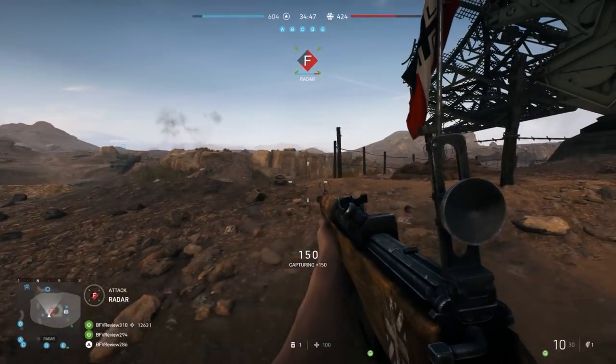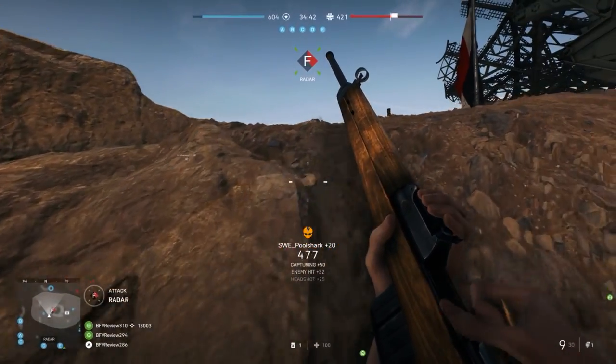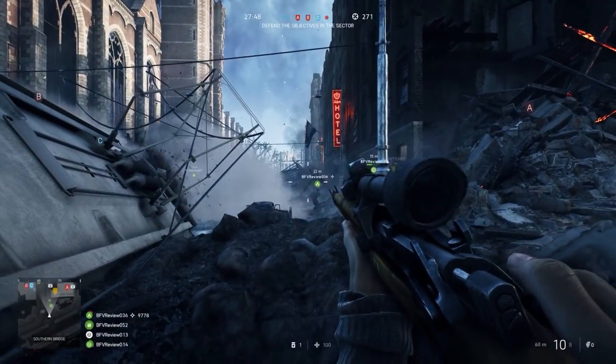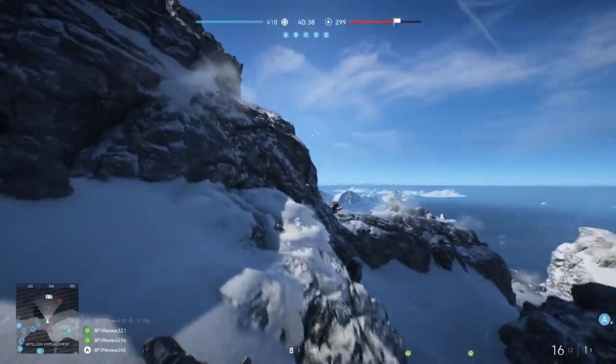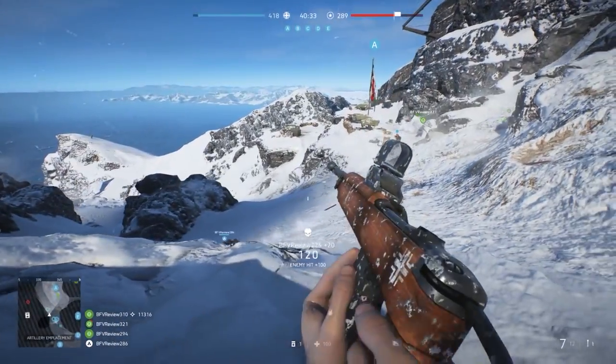To kick off, the first thing you'll notice about these guns is that they're by far the best infantry weapons for mid- to long-range gunfights. The main difference between them is the way they operate, because bolt actions are single-shot weapons and the SLRs are semi-automatic. That means the SLRs fire a lot faster, but as a trade-off they don't deal quite as much damage as the bolt actions do.